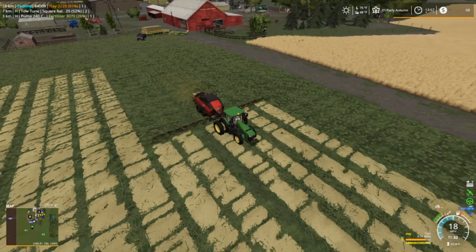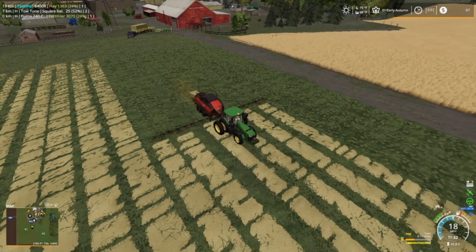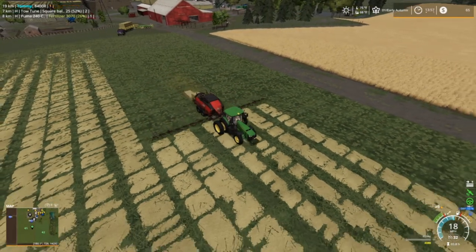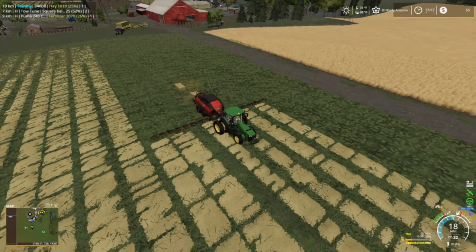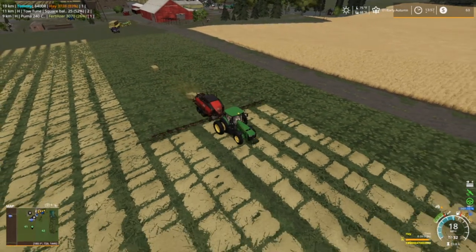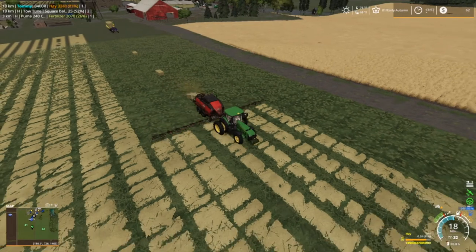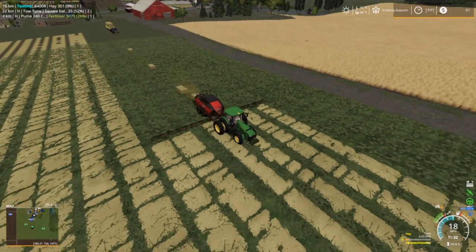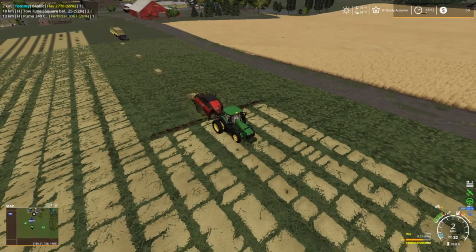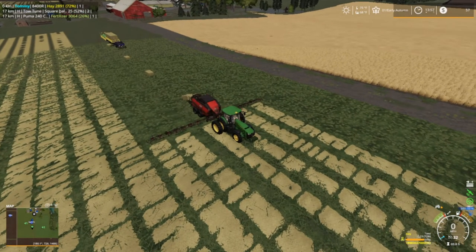Making 4,000 liter bales. These are mainly for the cows. But if we have any extra, we're going to sell them - probably in spring. I already got two trailers full, plus what you see on the trailer now. Done them the last part of yesterday's episode, just to make sure everything was running right. We can see that first bale we made disappear onto the trailer.